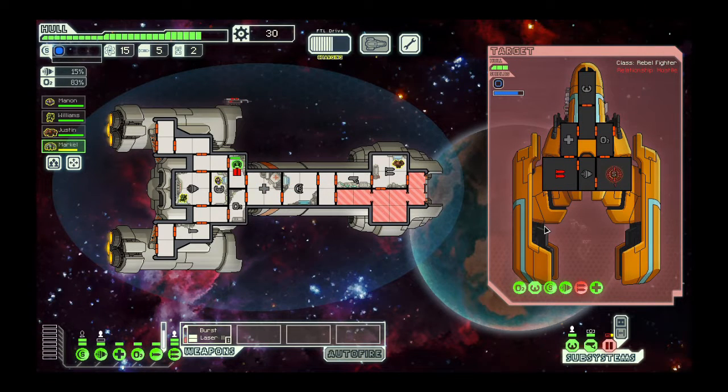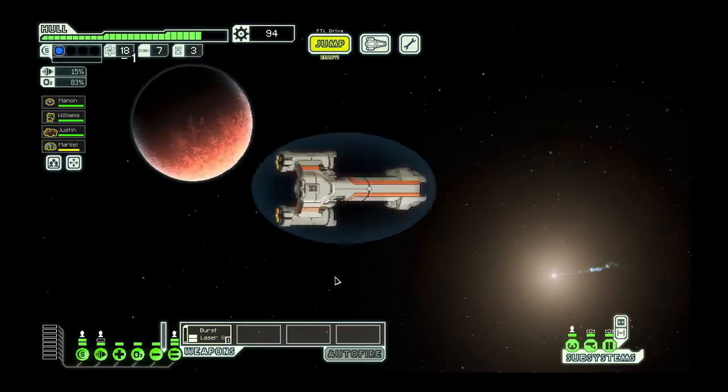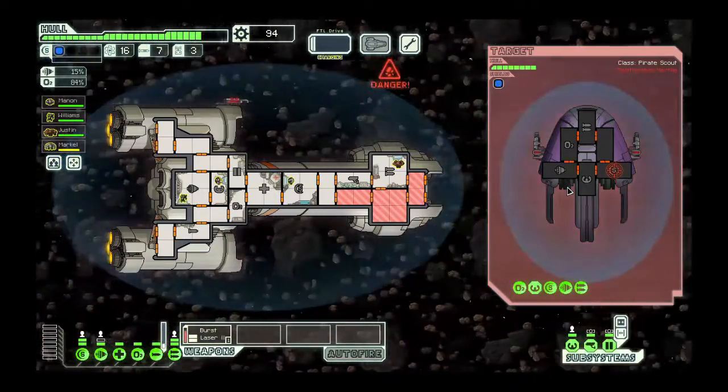The set of games we'll be focusing on first will be roguelikes. For those who are unaware, a roguelike is a genre of games characterized by its dungeon crawling nature and permanent death mechanics. Throughout the course of this grouping, we will be focusing on how there is replayability in death, how to prevent replays becoming monotonous, and how and when to convey information to the player.